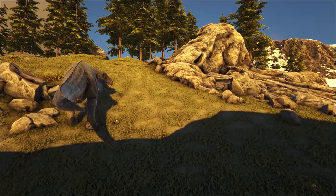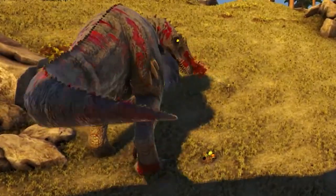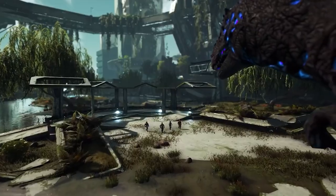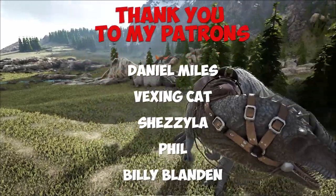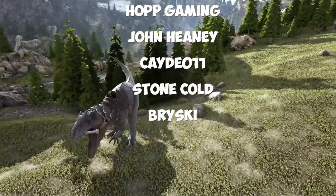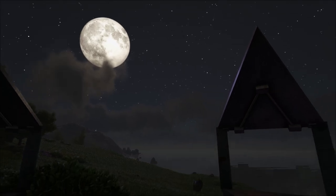When a Giganotosaurus enters enrage mode, its eyes glow a bright yellow. This makes it attack everything including the riders themselves. And that's the Giganotosaurus. A big thank you to my Patrons for helping me make this content. Don't forget to comment down below if there's a creature you would like me to do a short complete guide on, covering how to tame them and the different ways you can use them. Until next time, I'm James from Complete Games, and I'll see ya.